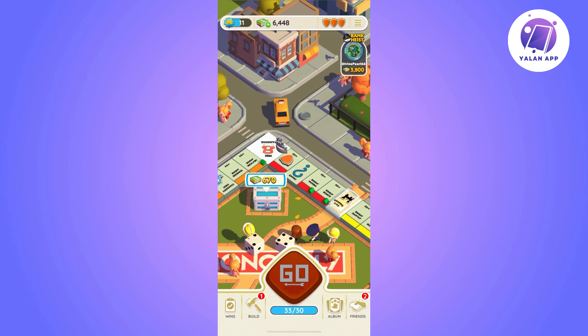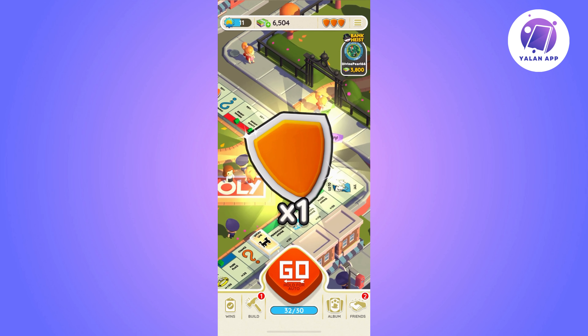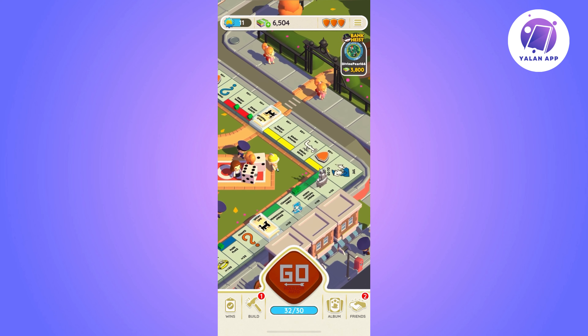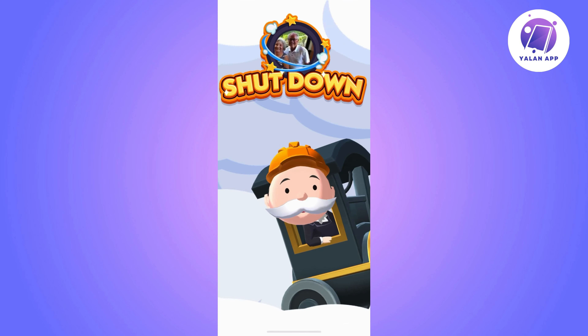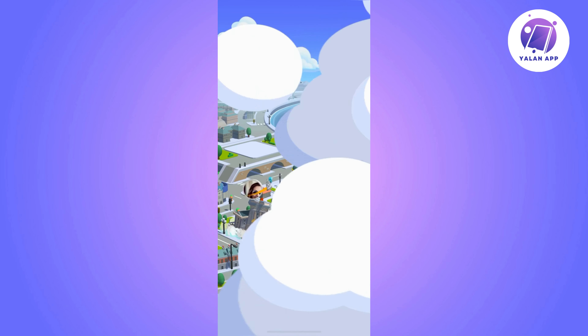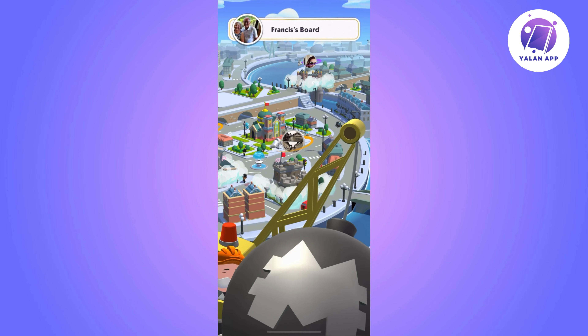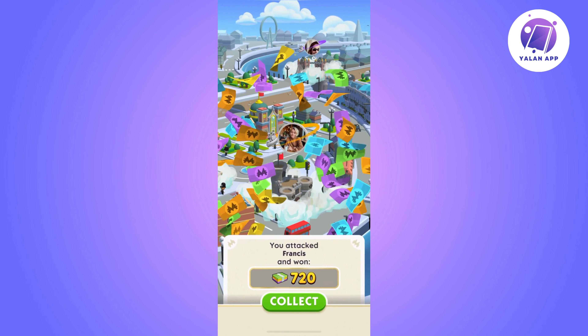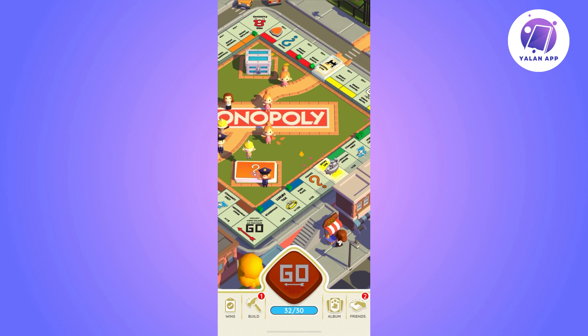Here is an important detail to pay attention to: the concept of multipliers. You might see a multiplier like times 5. This means that if you complete a task with this multiplier, it will boost your points. For instance, if you achieve a successful shutdown task with a 5 times multiplier, it will reward you 20 points instead of the usual 4 points.